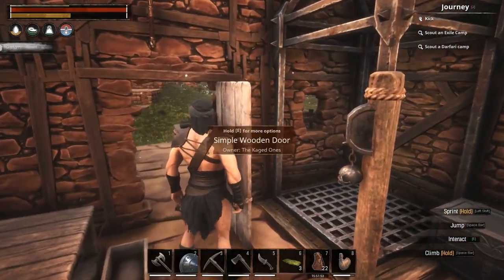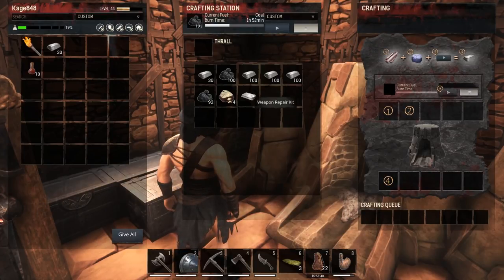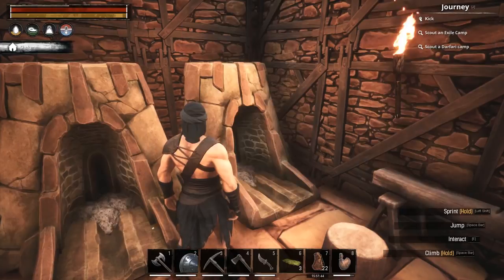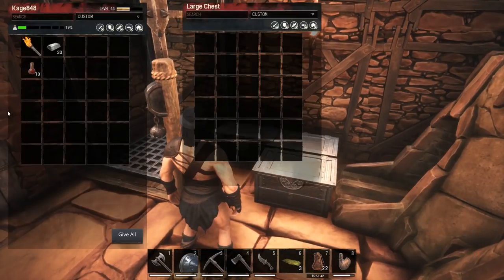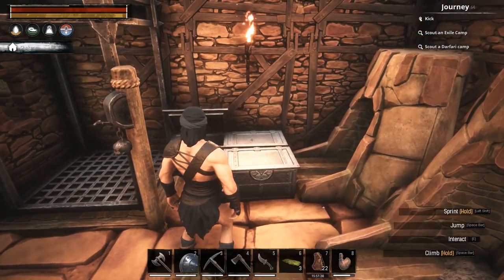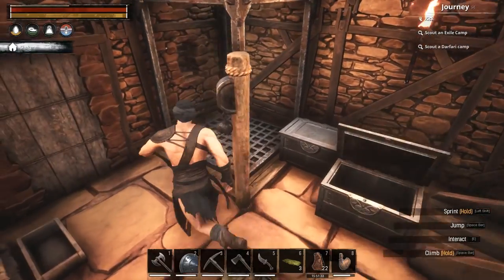Let me come in here and show you what I've been doing. This looks a lot like you guys saw it before, but I did get a bunch of iron — iron for days. I got a bunch more coal. Over here I organized my boxes. This is going to be my tools, weapons, and building materials. This one in the back is going to be stone and wood, and this one up front is going to be kind of like everything else.